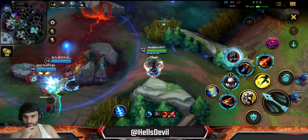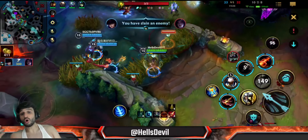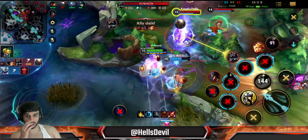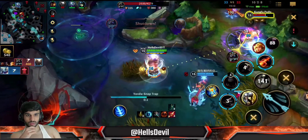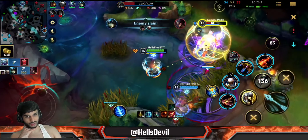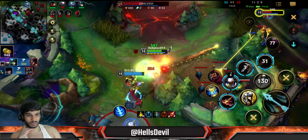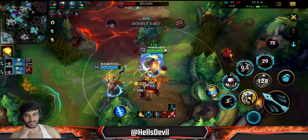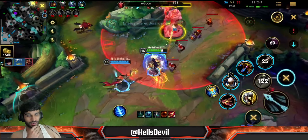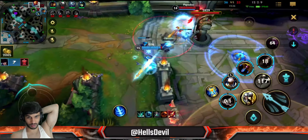I'm giving the Nami the blue buff here - being a nice teammate. Oh, I got her! I got her! Now it's over. We have Elder - come on. I'm destroying them right now, I killed Kai'Sa, and I can just ult him - he's dead. Yeah, now we've won the game.